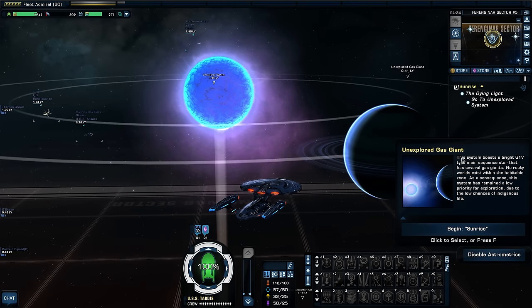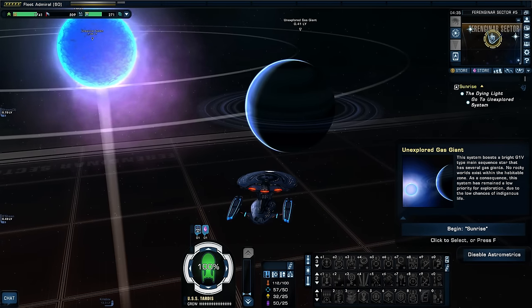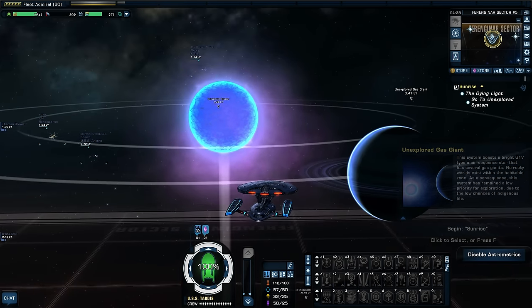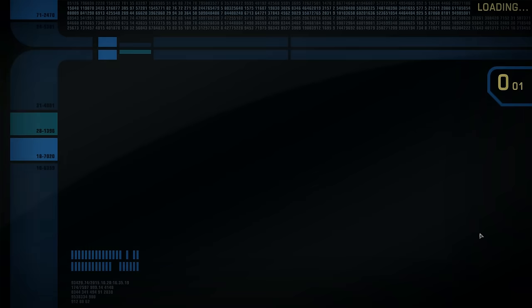Reading the system description: this system boasts a bright G1V type main sequence star with several gas giants. No rocky worlds exist within the habitable zone, so this system has remained a low priority for exploration due to the low chances of indigenous life. Because they're all gas giants, but still — wouldn't they have resources worth tapping into, like mining gas from the planets? Let's begin: Sunrise.